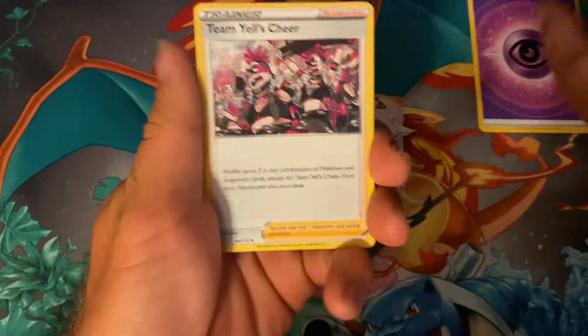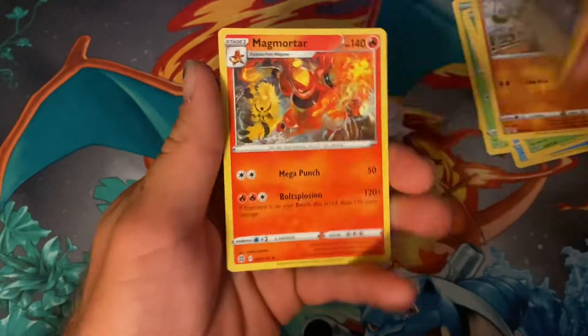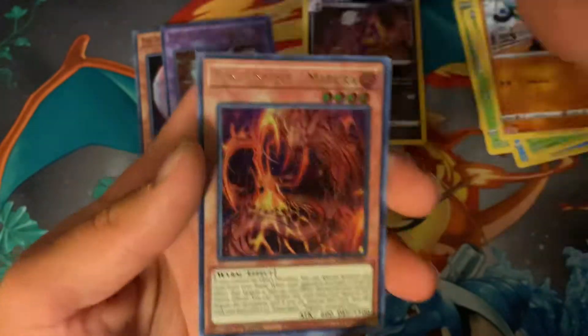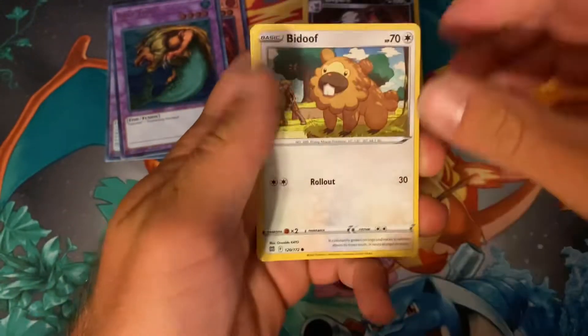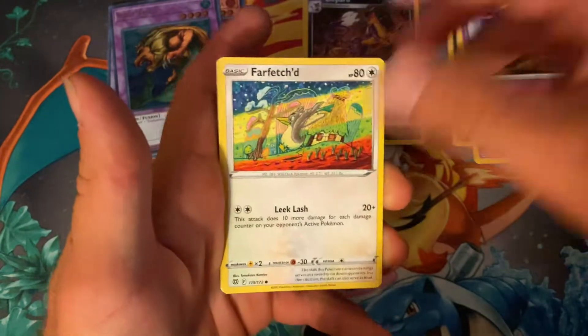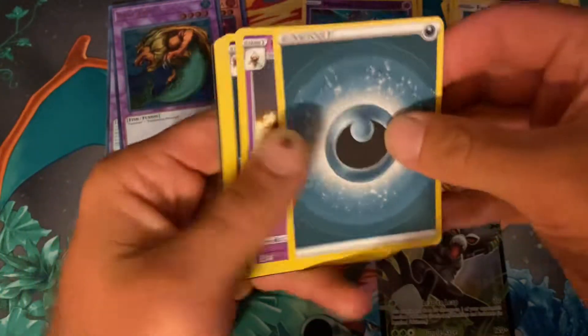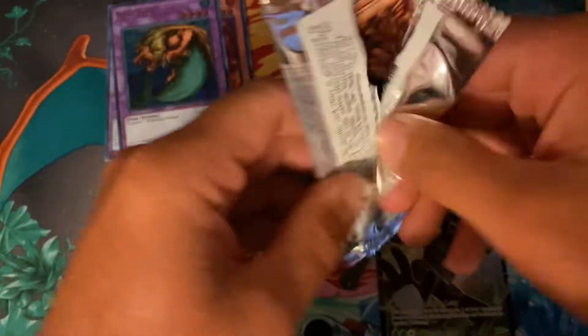There's a code card for that. We can save some time here — Caroblast, Starly, Burmy, Raoult, Lipard, Magmortar. We'll try to do a price match on this pack battle. Anything potentially over a dollar we'll consider. We got Wadoof, Shinx, Grimer, Duskull, Farfetch'd, Mewtwo, and we're starting off with a Zarude V, so Pokemon is in the lead for this one. Zarude's not worth much but it's a start.